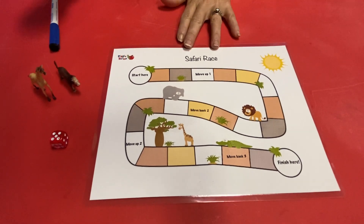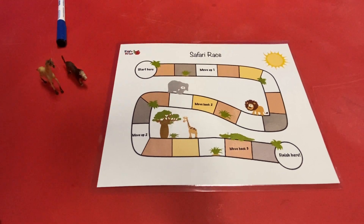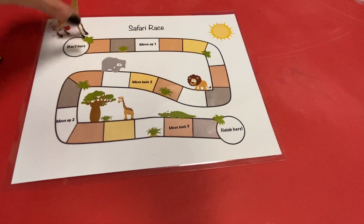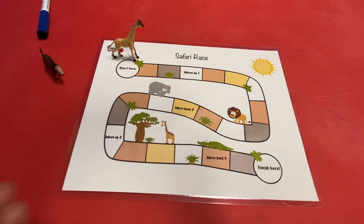I'm going to play with Ms. Rachel. I'll play with you today. What would you like to be? I'll be the giraffe today. I'm going to put him on the start space right there. So you're going to roll the die and then you're going to get to move.